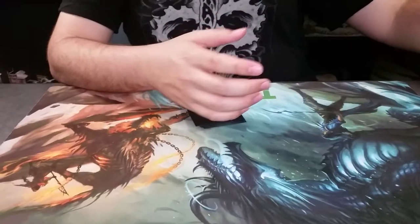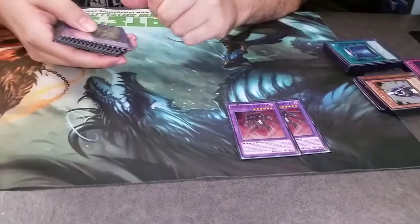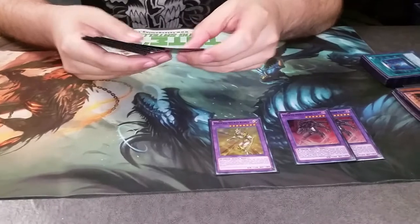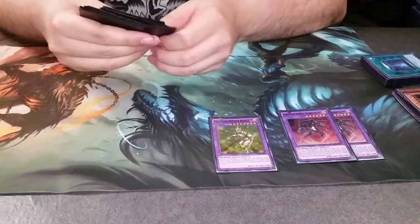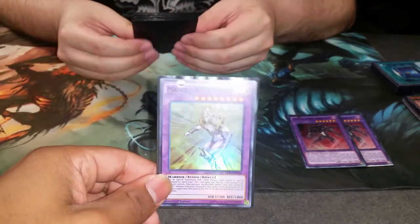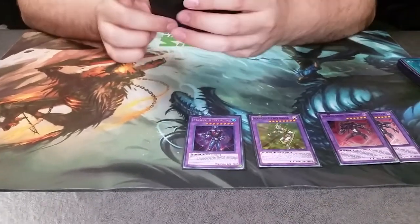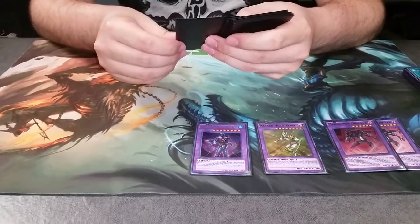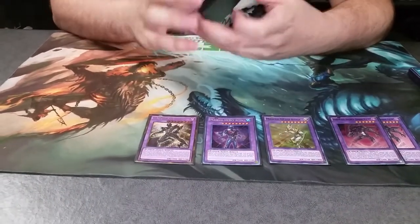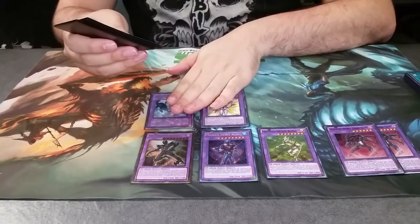Now let's move on to the extra deck — that's all 40 cards of the main deck. First things first: two Dark Laws, self-explanatory. One Koga — Koga is pretty damn good. I love that whole take-away attack ability that I can use on either player's turn, because it could be a game-changer. One Acid, because I need a Harpie's Feather Duster — that back row can be scary. One Anki — make sure you pick him up, he's at like five bucks online. Absolute Zero and Shiny — two other pretty self-explanatory cards.